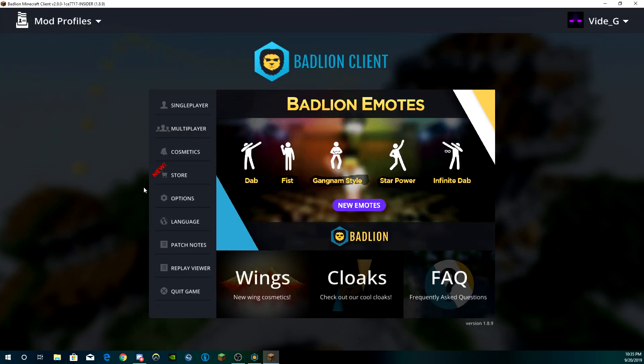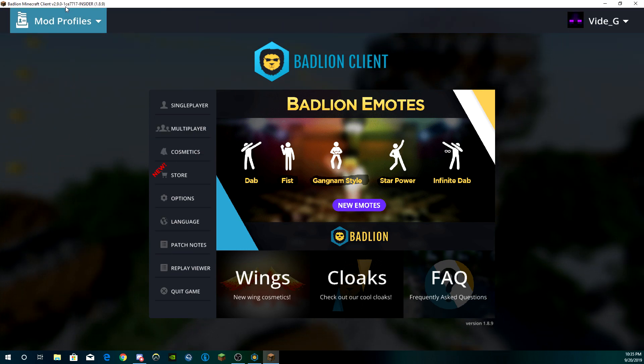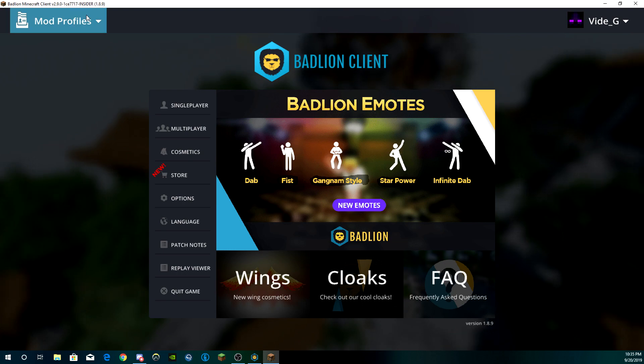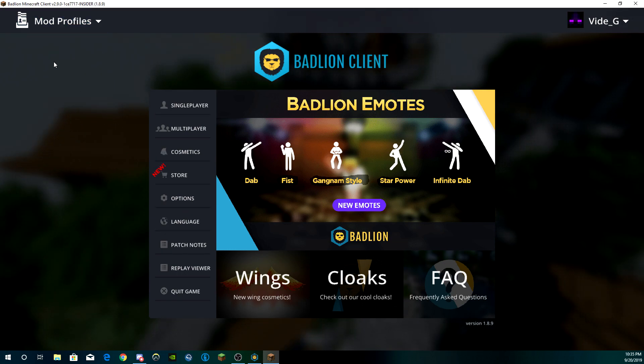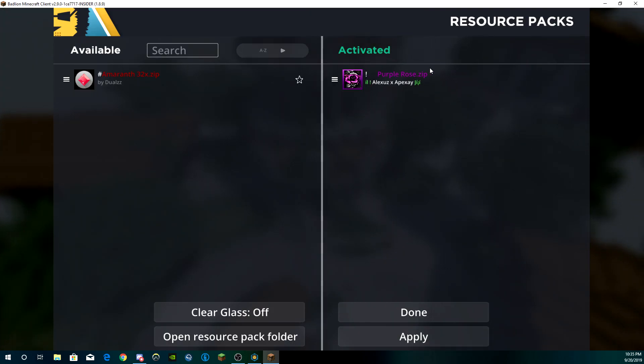Here we are in the game. As you can see, we are on the 0.2.9 Insider build. If you see 'Insider' you've done this correctly. If you don't, then you need to retrace the steps I just did.